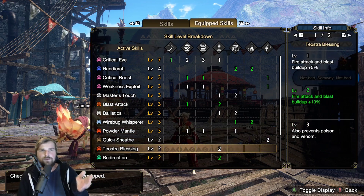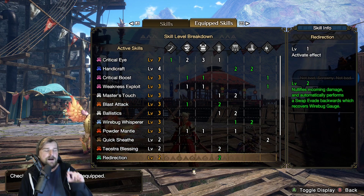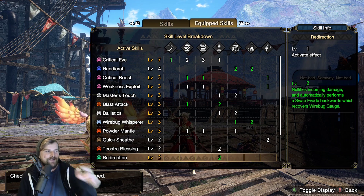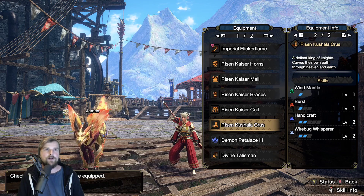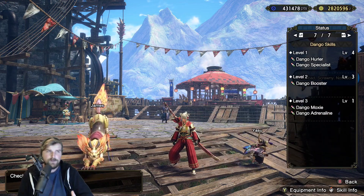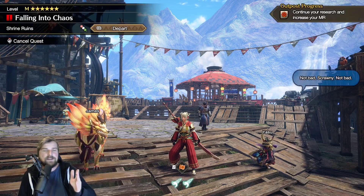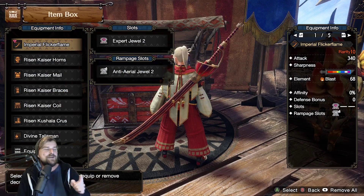We got the Austral Blessing which boosts blast by another 10. We got Redirection in here because my plan is to just spam Secret Slash the entire time and use Redirection to get the Wyvernblast back. I also want to mention the food skill — that is Dango Specialist — which also increases your blast by another 10. So yeah, I'm expecting a lot of explosions. Let's take a look at the decorations.